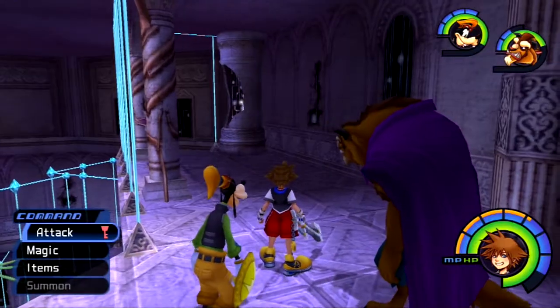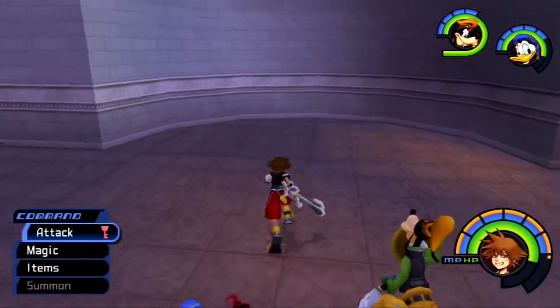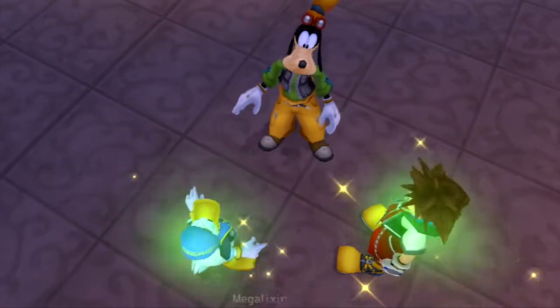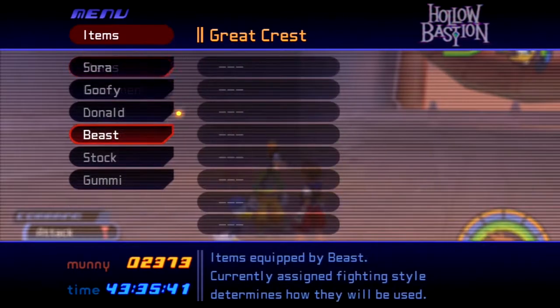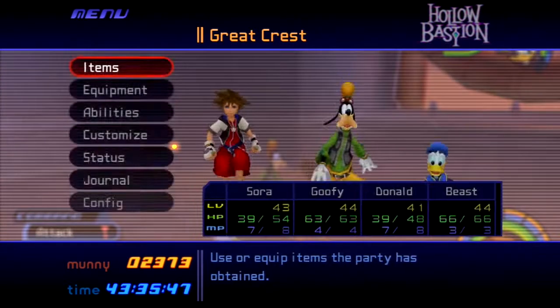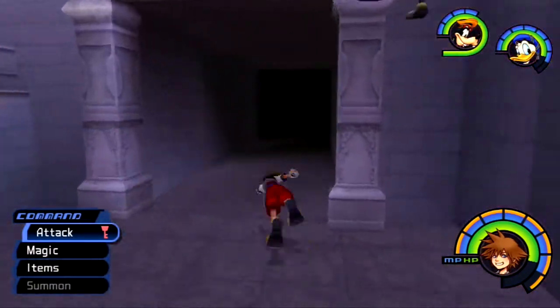I kind of wish there's a nice way to look at your equipment without going into your equipment here. I decided to bring Donald over here to do the trinity jump. Just one more trinity jump after this. Cottage, Mega Elixir, Cottage — nice. On my way here I fought one of those wizards again and one of the wizards dropped a Shiny Crystal, which I never got before for synthesis. Might as well just bring Donald and Goofy along.